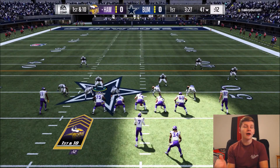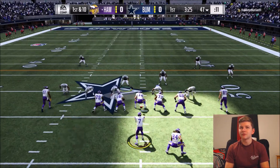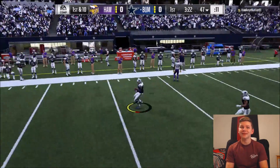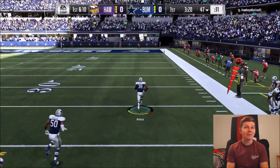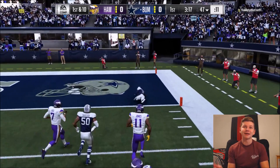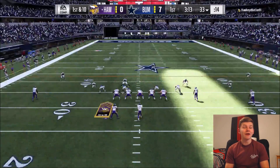On first down, maybe a read option with Mike Vick — no, it's going to be another pass. And that's going to be intercepted! Adrian Amos with a very very good read on that play, and this should be a pick six. A nice play there from Adrian Amos.